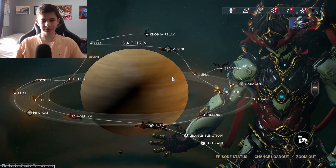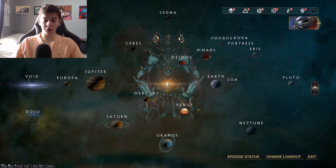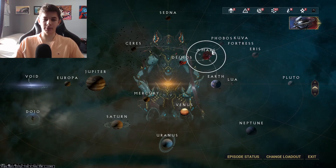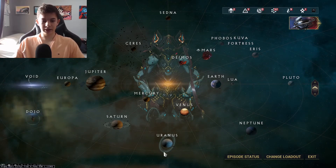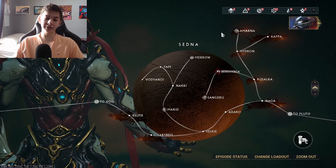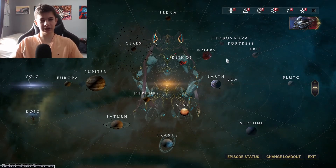My next step is choosing a mission. Defense missions are the best for affinity farming — by far, undoubtedly the best. Realistically you can farm on any planet, but I don't recommend going to Mercury, Venus, Earth, Mars, or Phobos. Any planets beyond those are fine. Most people go straight to Sedna Hydron, but I don't like Hydron for two reasons: it's the furthest in the star chart, so it's not accessible for most players.